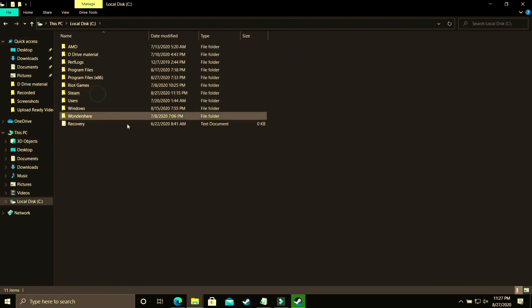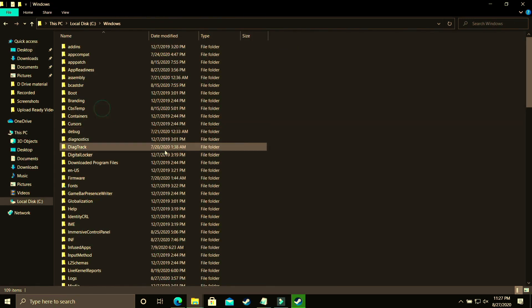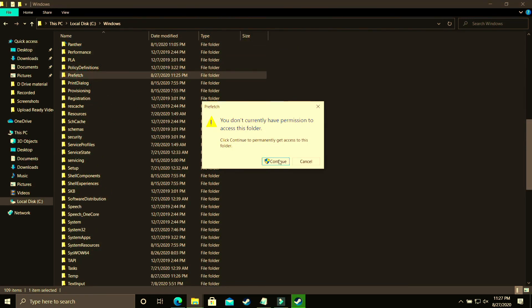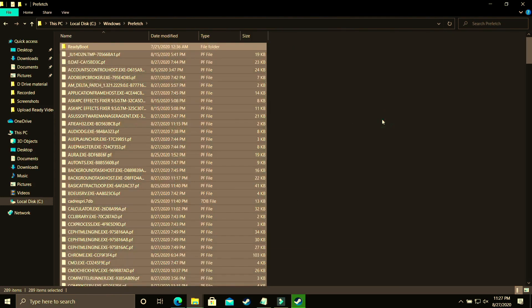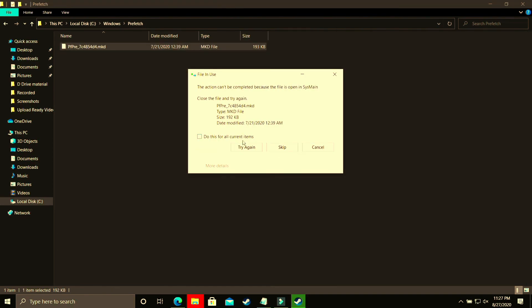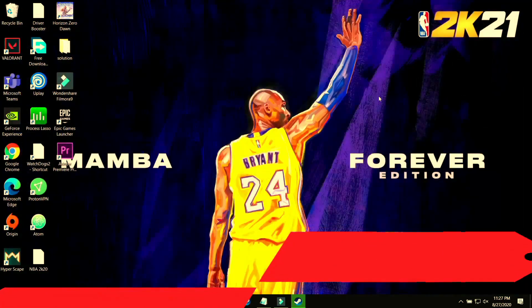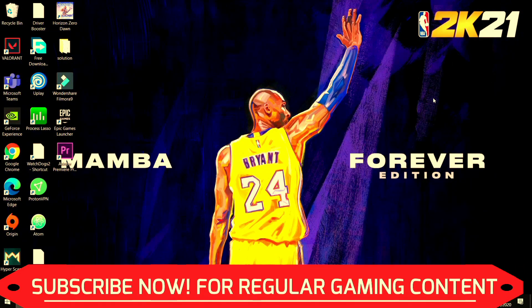Now go to the last temporary folder, which is in Local Disk C. Go to Windows, then go to Prefetch. All the files in the Prefetch folder are temporary files — just delete them all permanently. Skip any files which are not being deleted. These are all junk files, so just delete them. Then try running your game and it will provide a temporary boost to performance.